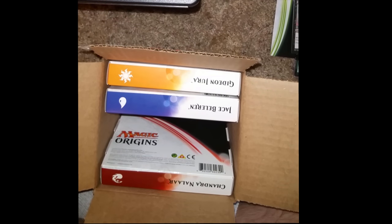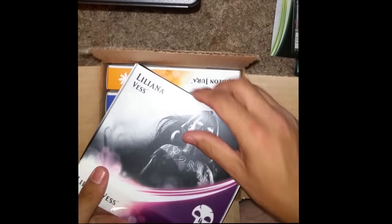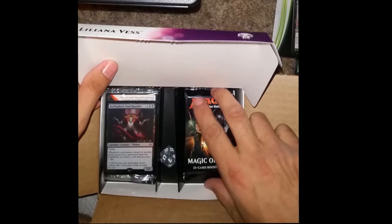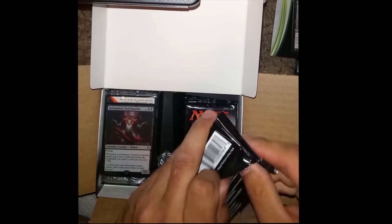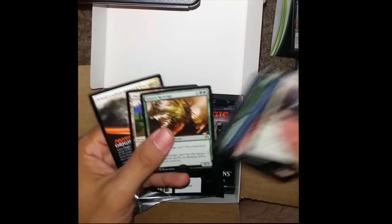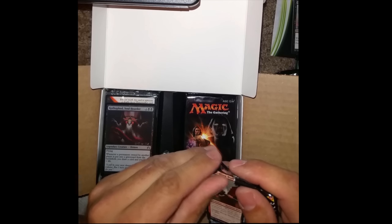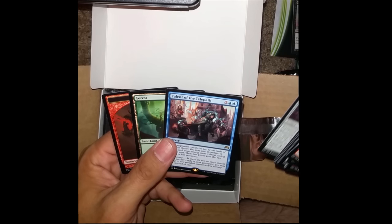Let's see what we got. Liliana. And what have we got in here? Koto-fed Soul Quarter. Gia's Revenge. Gia's Revenge — and Talent of the Telepath.